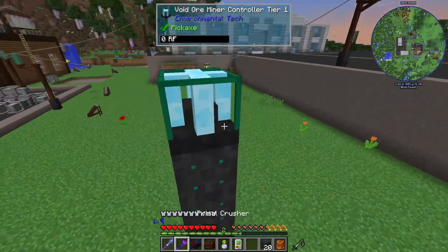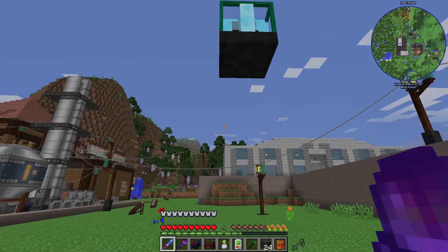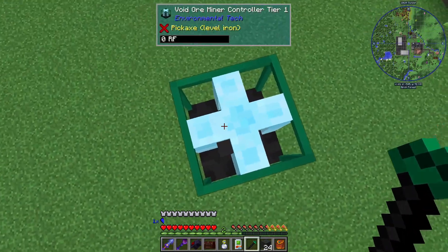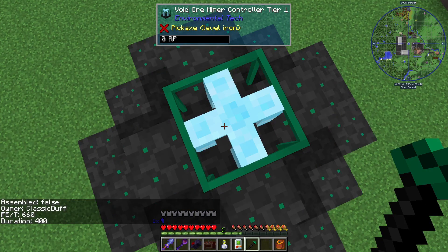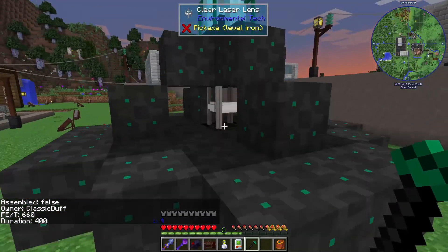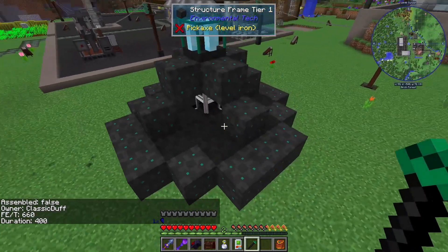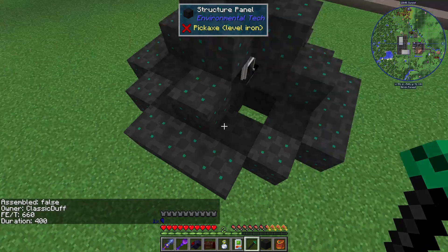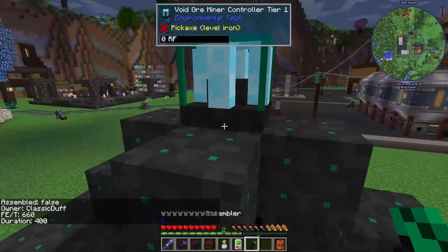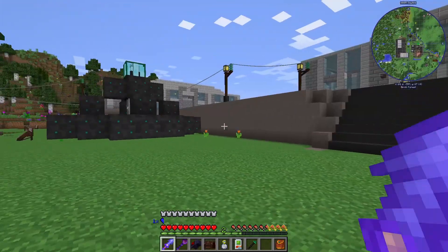We place this guy here and then we can use our assembler. Stand on top and hold right-click, and it'll place all the blocks for you. Eventually this is going to say 'Assemble: True.' You may need to manually put in an extra structure panel for some reason if it doesn't want to place. Assemble: True — that's an okay area, that'll be fine.